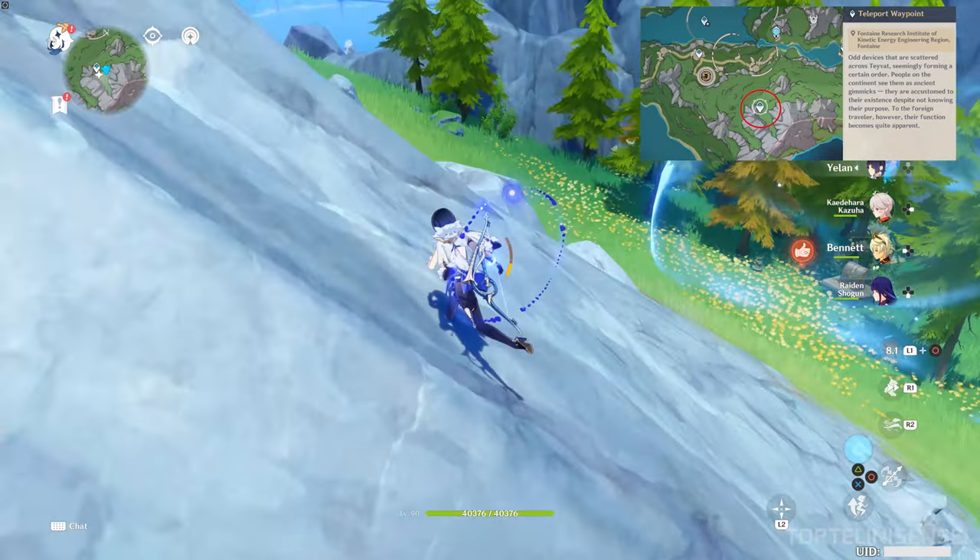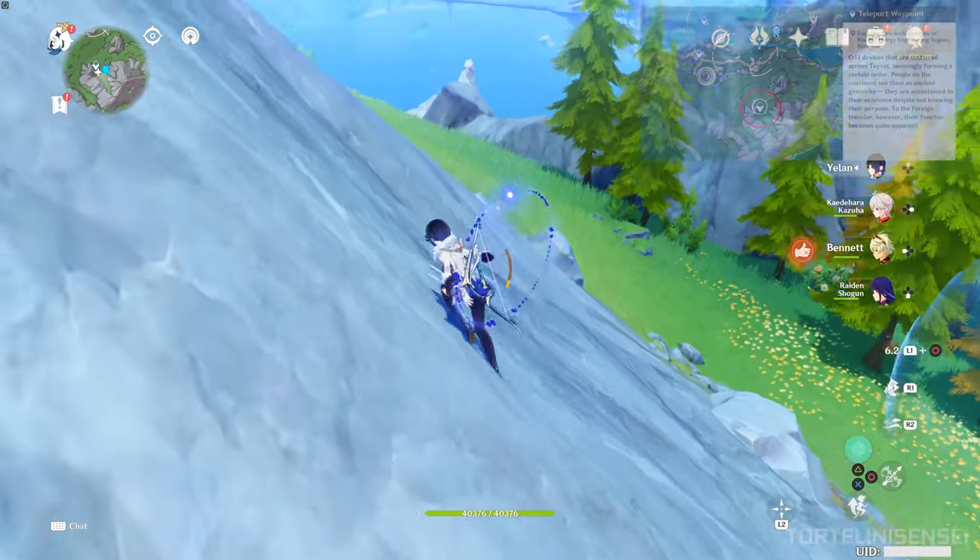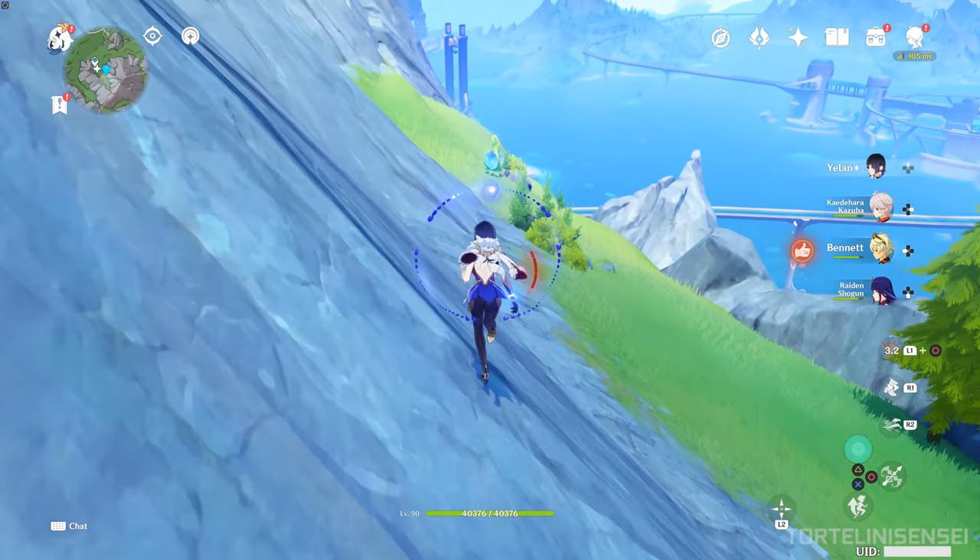Starting from this waypoint, we're gonna get the persillie. It's trapped on the hydro plant, and we're gonna break her foot.